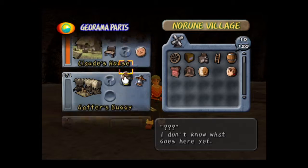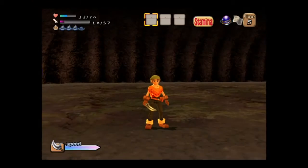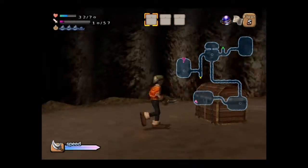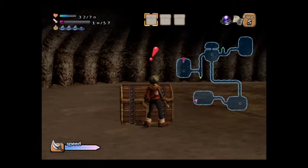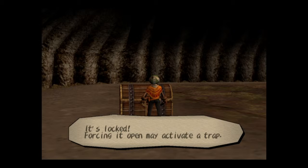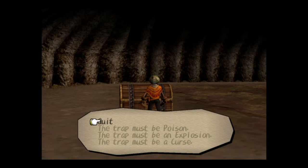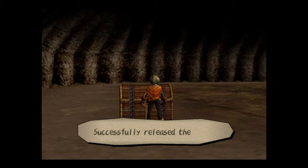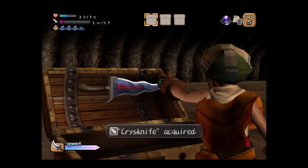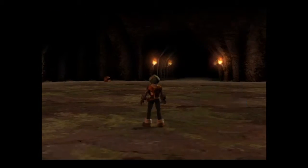I think I'm about to have the shop unlocked. Oh hello! This treasure chest right here is more often than not where I can find weapons. It's locked — forcing it open may activate a trap. Let's guess the trap. Oh, it was a poison trap! Ooh, Chris the Knife — a new sword!